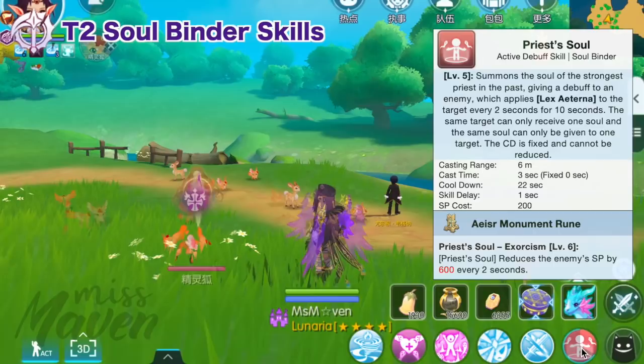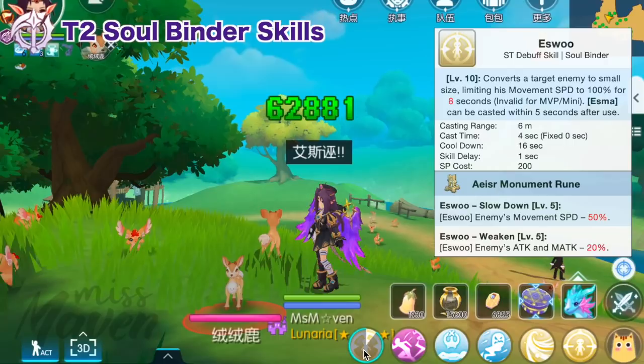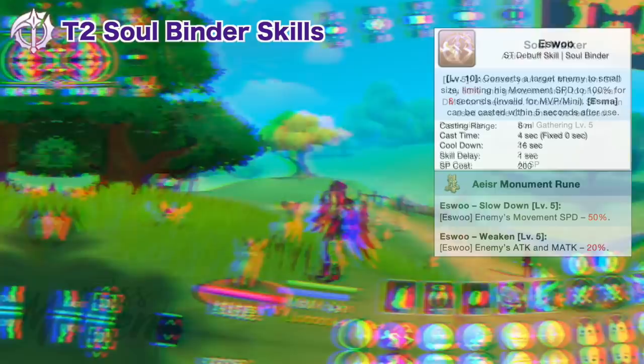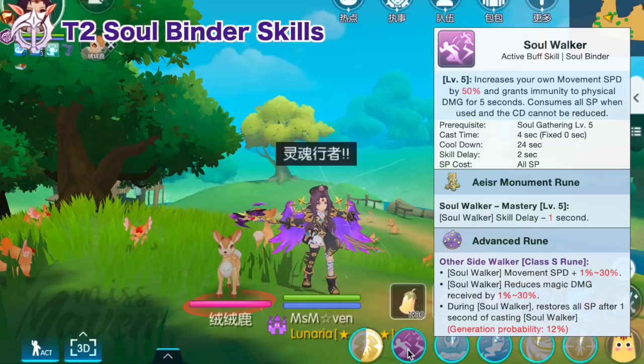In PvP, Priest's Soul can also reduce the enemy's SP by 600 points every 2 seconds due to an Acer rune. Then we have Eswu, a debuff that converts an enemy to small size for 8 seconds — this causes a movement speed limit of 100%, and with Acer runes, reduces their movement speed by 50% and attack and magic attack by 20%. This debuff is a good counter against Novus Guardian since their damage scales with movement speed. After that, get Soul Walker, a utility buff that increases movement speed by 50% to up to 80%, grants immunity to physical damage, and reduces magic damage received by up to 30% for 5 seconds with the Class S rune.